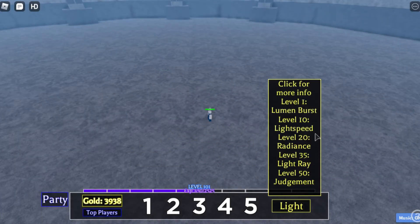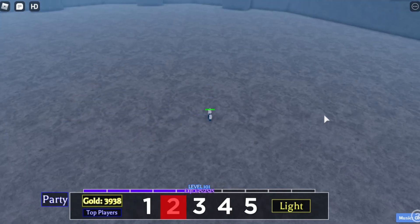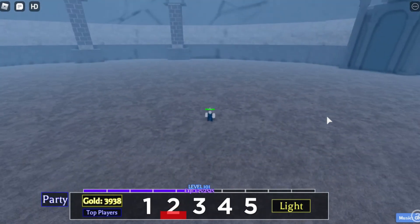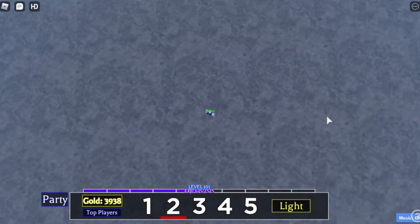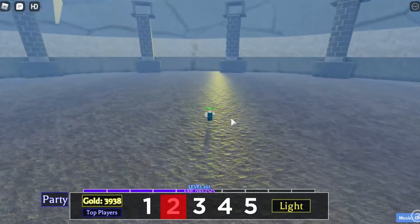Going to the next one — number two. The second magic requires you to be level 10 and it's called Light Speed. Let's put our mouse farther away and boom. As you can see, this one follows your mouse and it's kind of like a teleport — not exactly a teleport, more like a little dash.